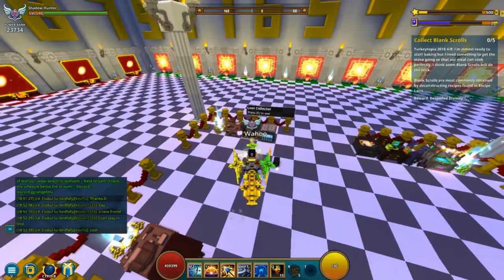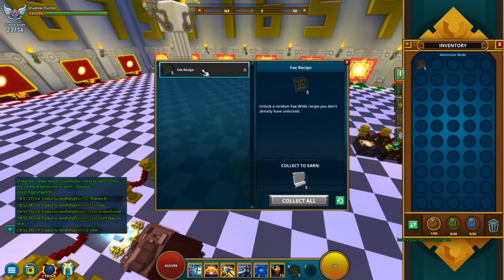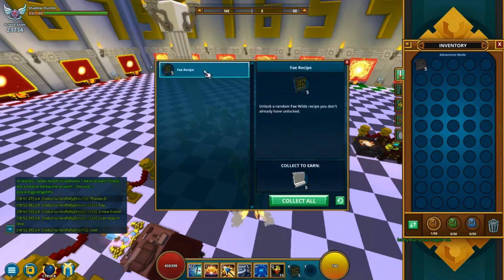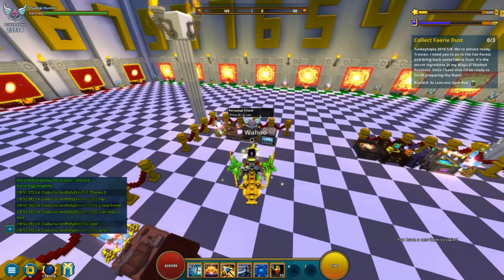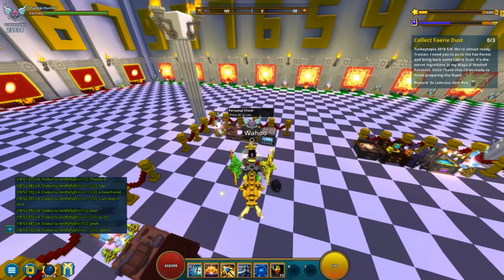Step 4 is pretty simple — you just have to loot collect anything that gives you blank scrolls, like recipes or block recipes. If you have some lying around, you can use those, or buy some off the marketplace and loot collect them. You might even be able to buy a blank scroll directly off the marketplace. It's a very easy, simple step.